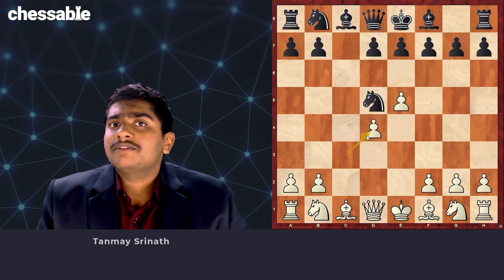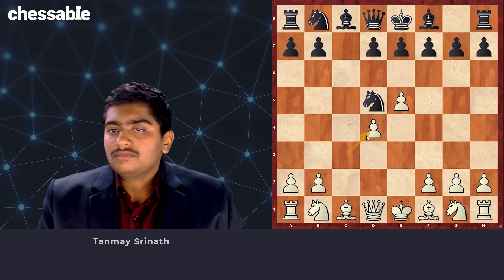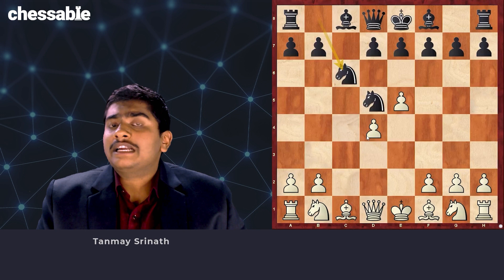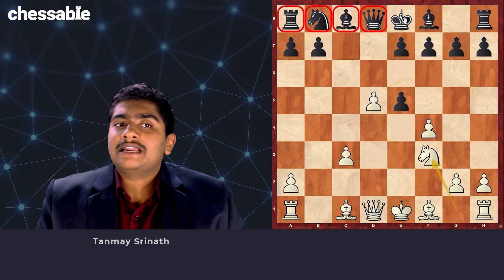Here I just want to quickly check all the lines. For example, Black has a certain split. If Nc6, it's not a bad move, but I think White can try to get some advantage. After Nc3, Black has to take, and following d6, we have the very strong sequence f4. After d5, sacrificing a pawn — Nb8, Nf3 — note how Black's entire army is stuck on the last rank. This gives us very good play and I think White has a clear advantage here.